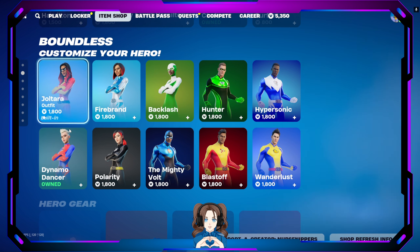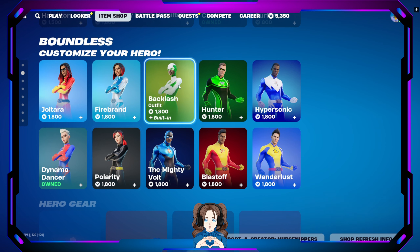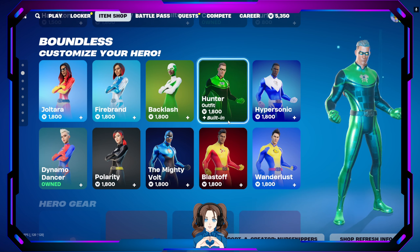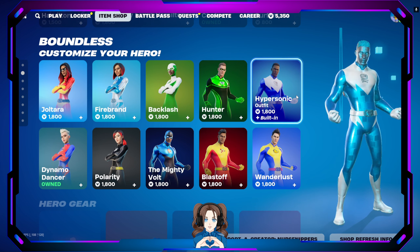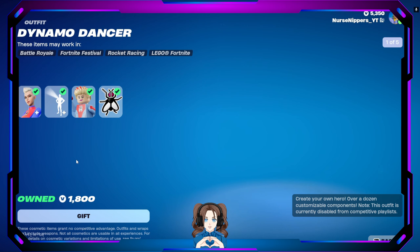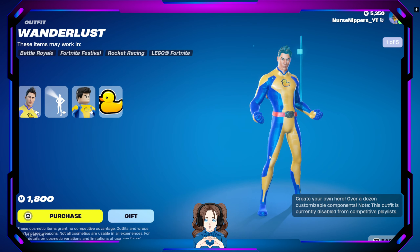We've got Joltara, Dynamo, Firebrand, Polarity, and Backlash for the women. For the men, we've got the Mighty Bolt, Hunter, Blastoff, Hypersonic, and Wanderlust. And of course, do they have Legos? They have Legos. Their Lego version looks like their default version before you fix it or anything.